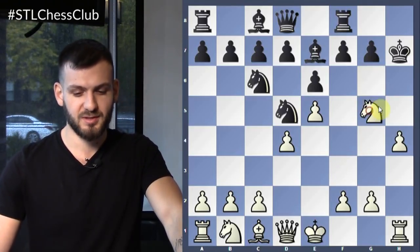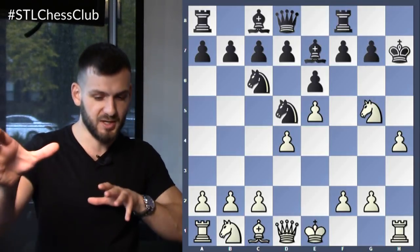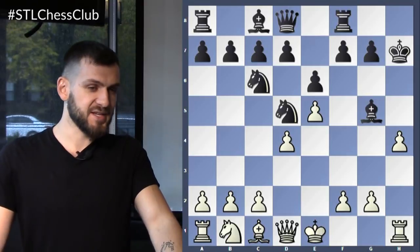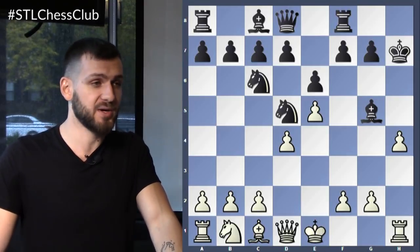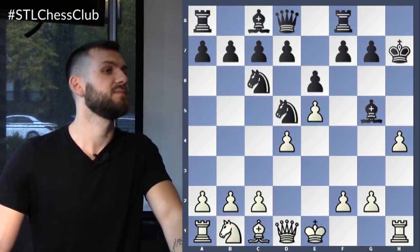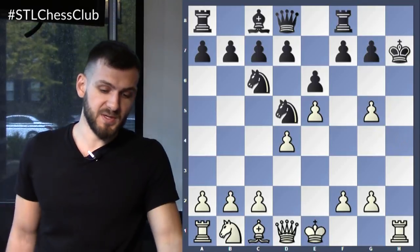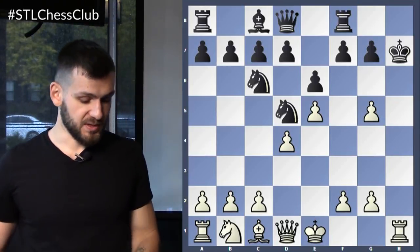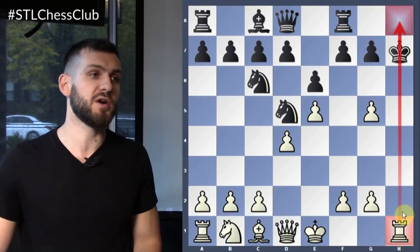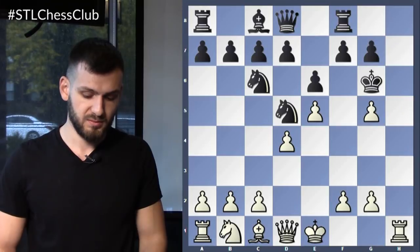Knight to G5 — very good. Trust your instincts. Now the problem is, if he takes with the bishop and eliminates this attacker, what do we do? Pawn takes bishop — H takes G5, of course. You eliminated one of my attackers, and now I'm going to introduce another attacker: the rook — a much more powerful one. Whatever black does next, whether king G8 or king G6, let's say king G6.